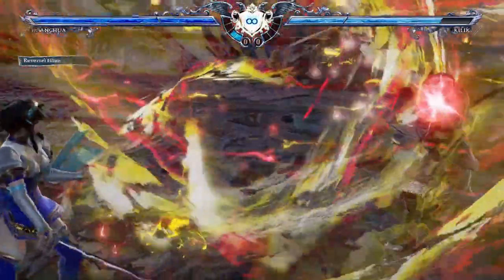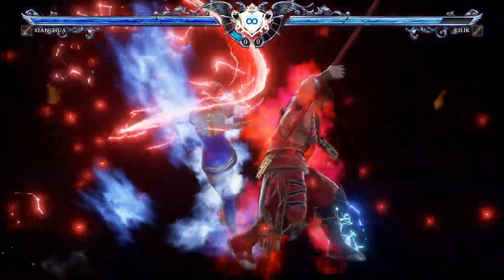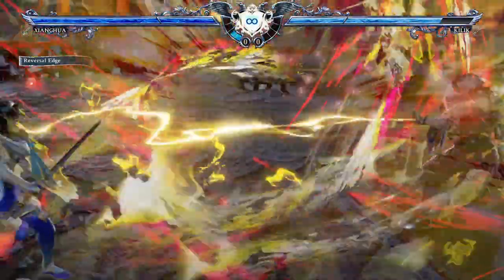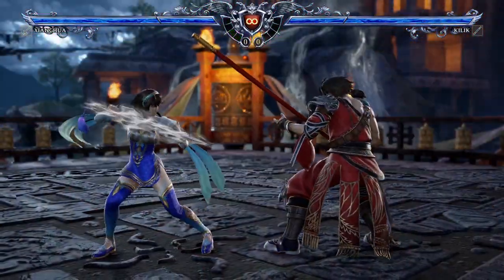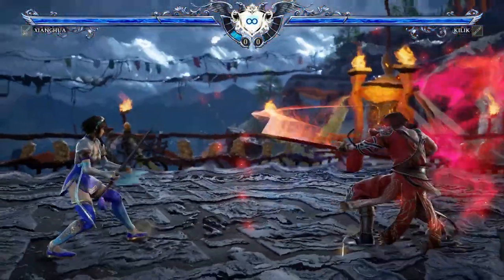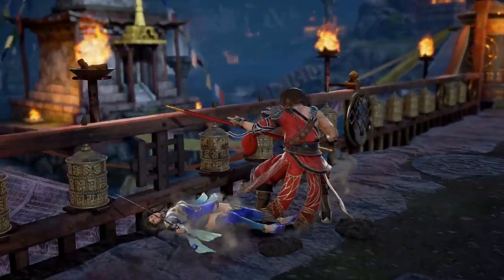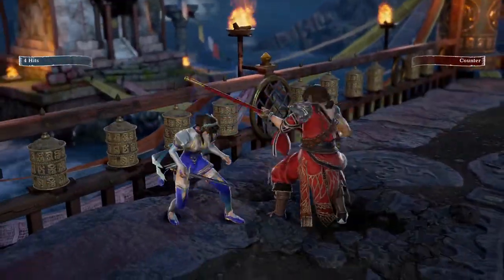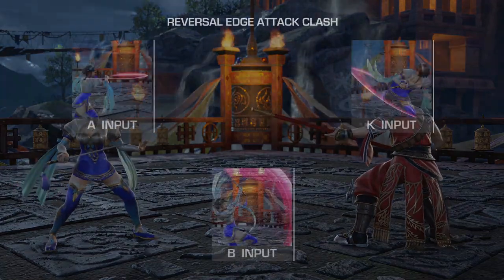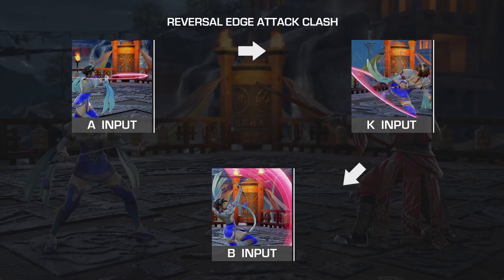During the cinematic clash, players can input an attack or movement direction to determine the victor. The inputs available are A for horizontals, B for verticals, K for kicks, forward, backward or side movement, and lastly the block button. At its core, a reversal edge can be best described as having a rock-paper-scissors dynamic with a few extra options: A beats K, K beats B, and B beats A.